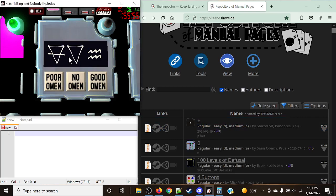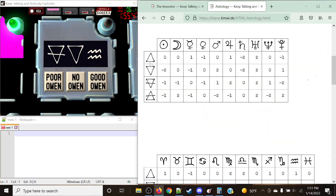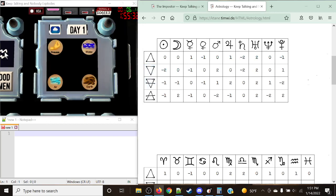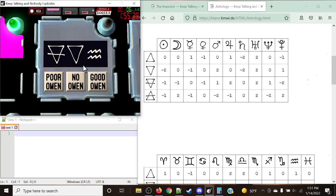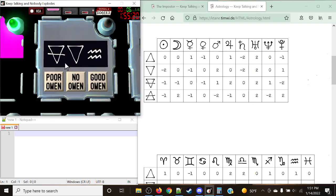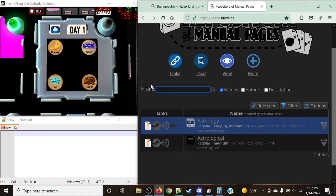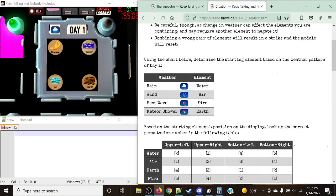Next up, Astrology. There are two symbols here that are the exact same that would appear in the first position. Astrology wants you to have one of these four symbols and two of these symbols in this position. However, there is a down triangle and a down-triangle-with-line — both of these happen to appear, meaning this module does not make sense, so it's an imposter. Moving to Creation: there is no such thing as 'finesse' to begin with. You begin with rain, wind, heatwave, and meteor shower. Heatwave has been replaced with finesse, so let's hold that.